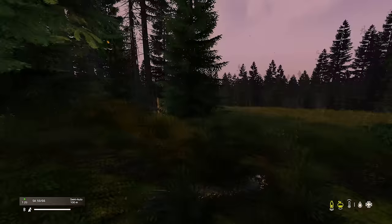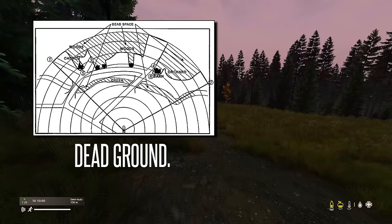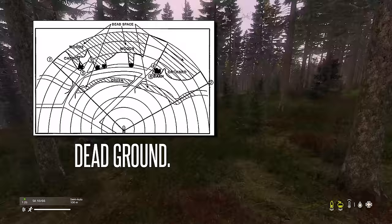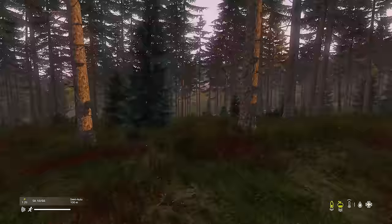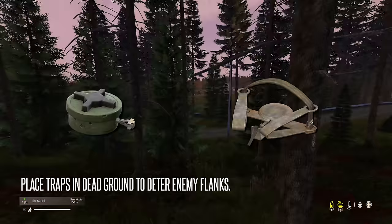First up, we have dead ground. Dead ground is an area of the terrain that can't be seen from your current position. It can be created by hills, valleys, buildings, or trees — perhaps because you're on a high feature, or because that ground runs through a valley, meaning observation is impossible. You should be aware of dead ground as it will allow enemies to sneak up on you, and you can also use it to your advantage. Dead ground is an excellent place to place traps, such as mines or bear traps. Placing these traps in dead ground means when an enemy attempts to flank you using the dead ground, they'll run into one of your traps, either killing them or alerting you of their presence.